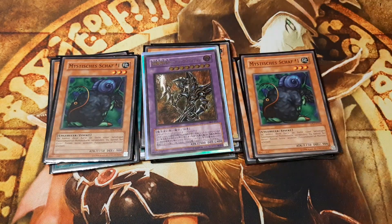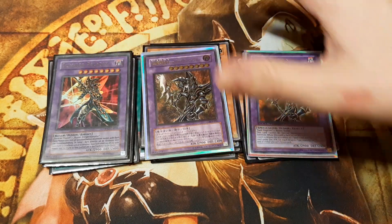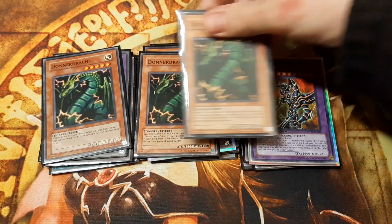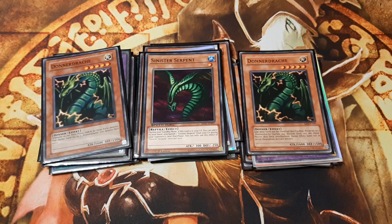Dark Paladin is the obvious choice if you want to conduct a first fusion summon. Having great synergy with Dark Paladin is the purpose for the discard monsters Thunder Dragon and Sinister Serpent. Dark Paladin, in order to negate spell cards, needs a card to discard — that is where Thunder Dragon and Sinister Serpent shine.